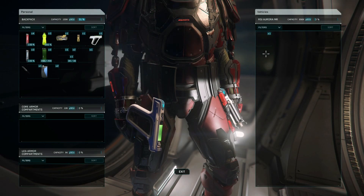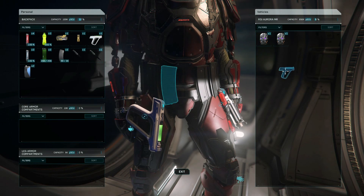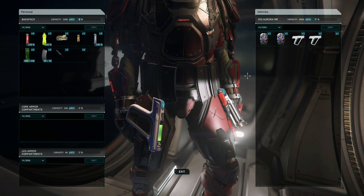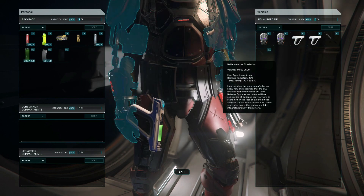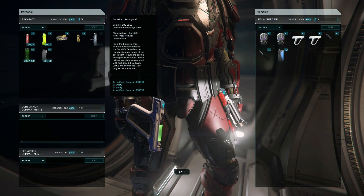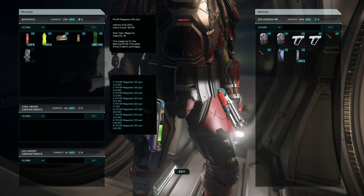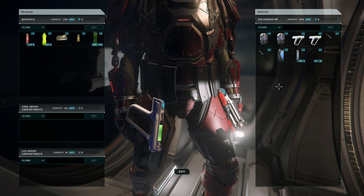It's a bit of a tight squeeze in the Aurora, but once you're back in your ship, open up the inventory with I and transfer any loot from your inventory into the ship itself. Just drag items from the left side where you'll find your backpack and armour storage, into the right side menu where you'll find your vehicle storage — this helps keep your loot safe while you chain bunker missions together.